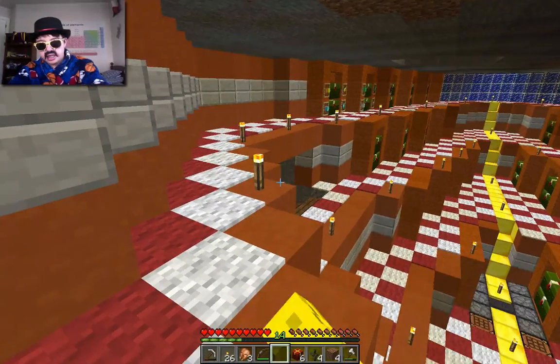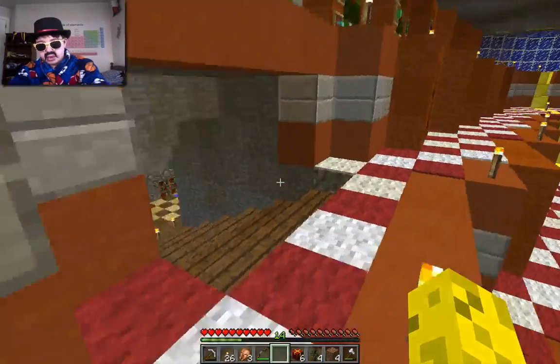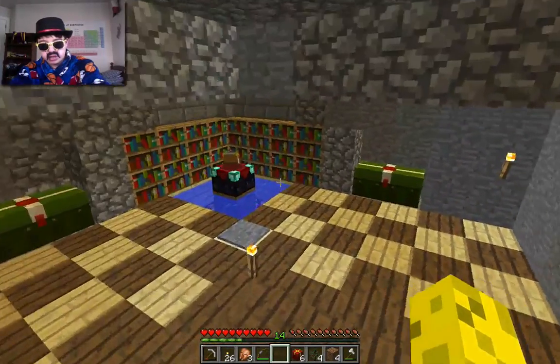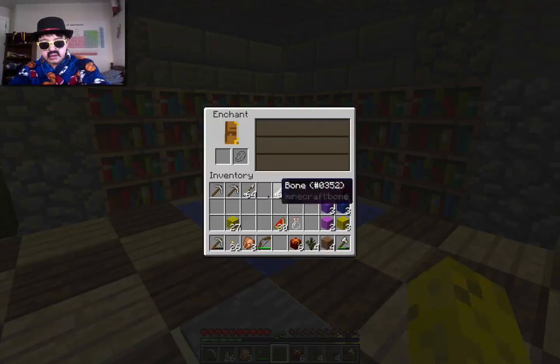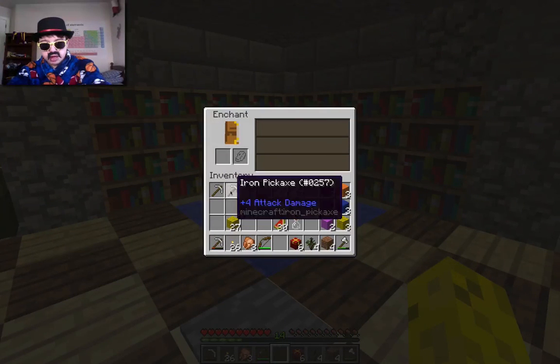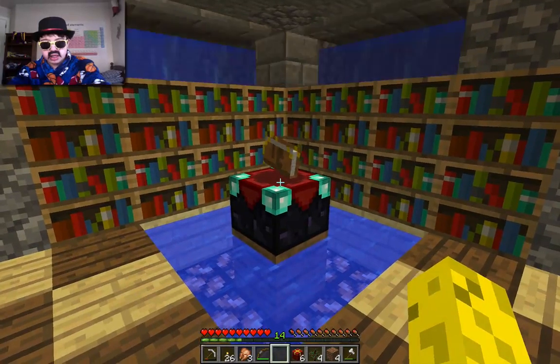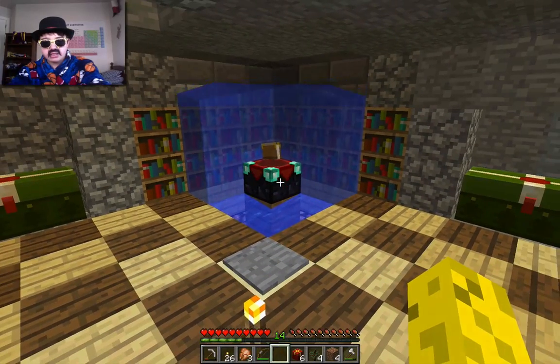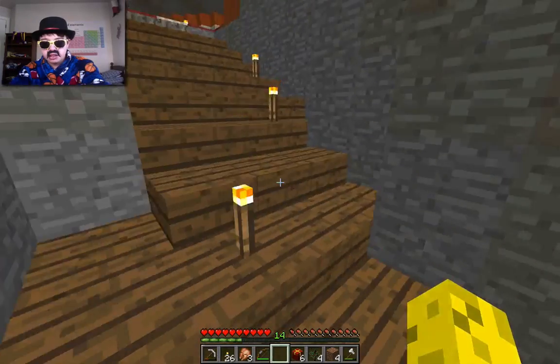I've still got to do the enchantment room. It's been a while since I've shown the enchantment room, so for those of you new to the series, I've got a little enchanting room down here. When I put something in here, I can do a level 30 enchant, but if I want to do something smaller, I walk here, these open, cover up the bookshelves, and I can do a level 7 enchantment. So it's whatever I feel like doing that day, which is pretty cool.